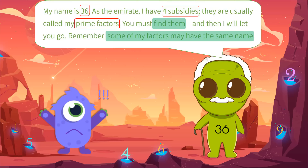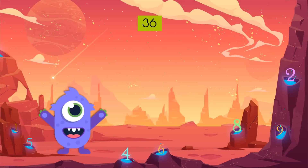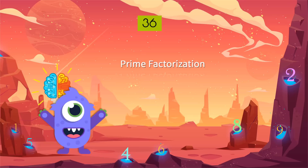Remember, some of my factors may have the same name. Lumos decided to escape with his wisdom — it was a strong will. Let's help him escape!